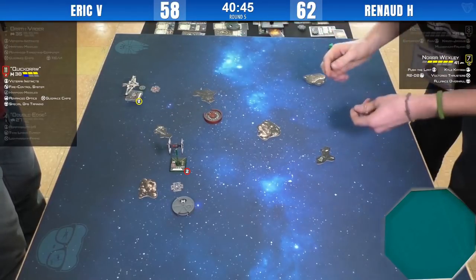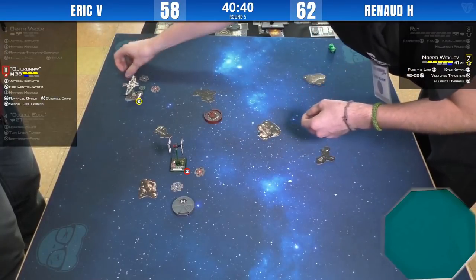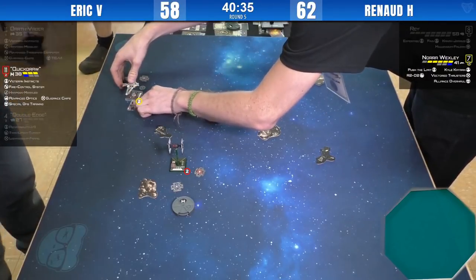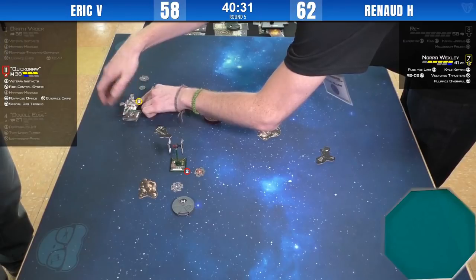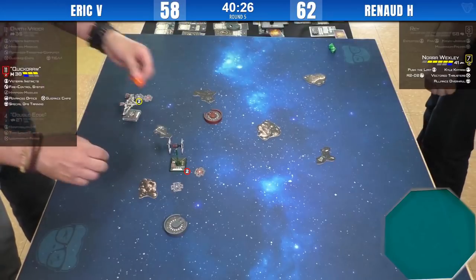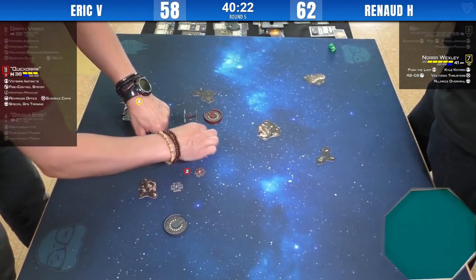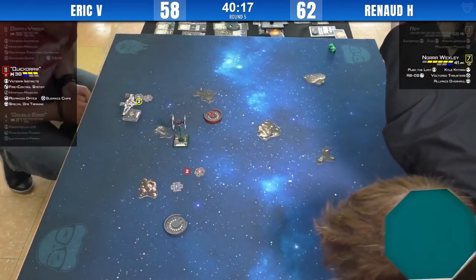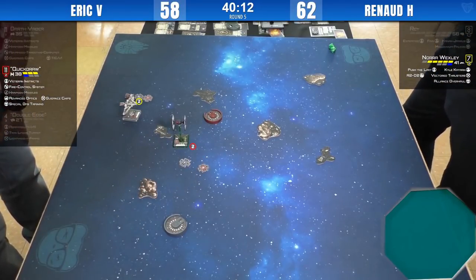He hasn't stressed Nora this round, so next round she has the option of doing a two turn. He is stressing her — he's doing it. Barrel roll back, I guess. He's hoping to get the last shield from Quick Draw without any return fire. One straight, so Quick Draw cannot get arc now. Barrel roll left — I guess she could barrel roll to the left and have the debris in front of her. That's a tough choice.